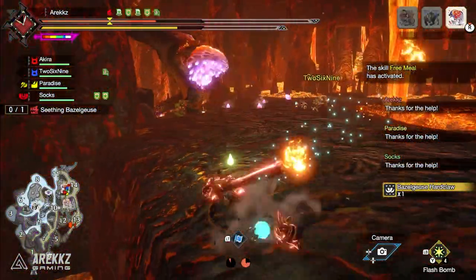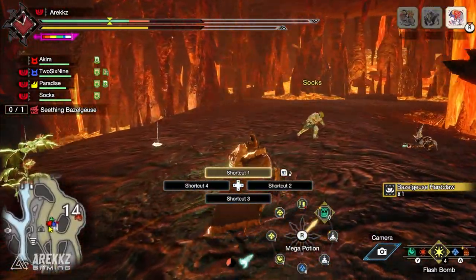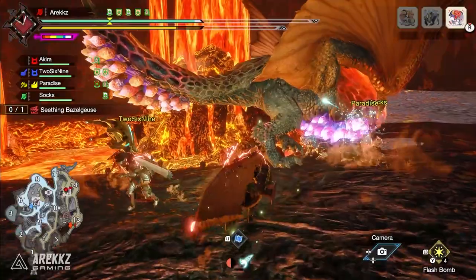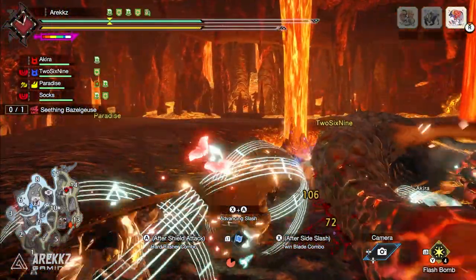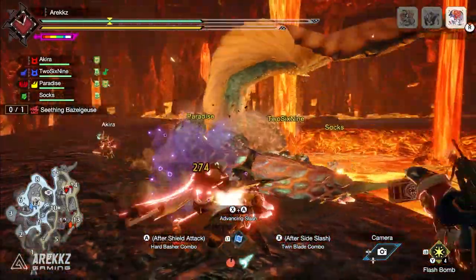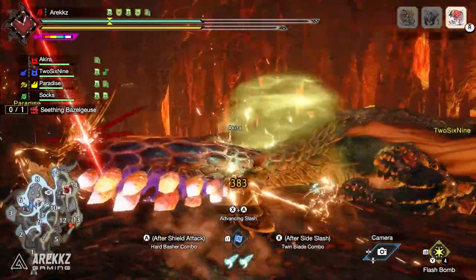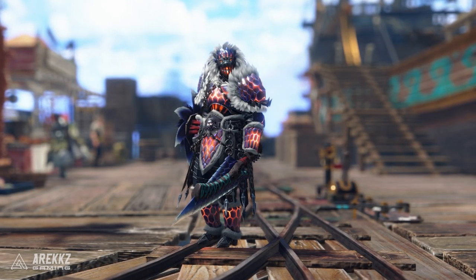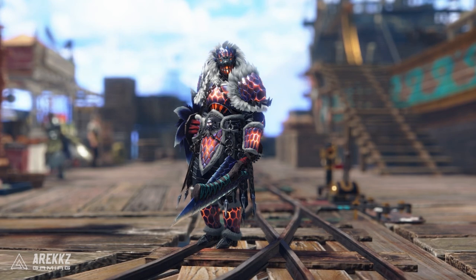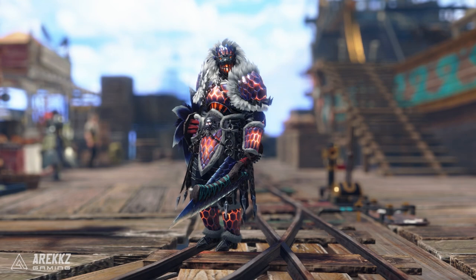I think that's also partly why they put Seething Basil Geese first, because if you do have some trouble fighting things like Silver Rathalos, Gold Rathion, Lucent Naga Cougar, and of course the new Anomaly Investigations, then having an armor set with Guts is actually definitely going to be quite handy. It's not necessarily as flashy as some of the other armor sets, but the combination of fantastic visuals and fashion style paired with some nice comfy utility skills makes this definitely worth checking out.